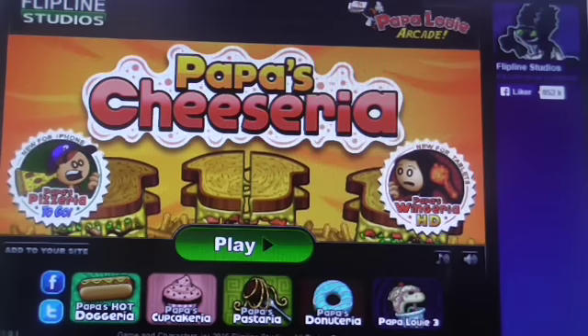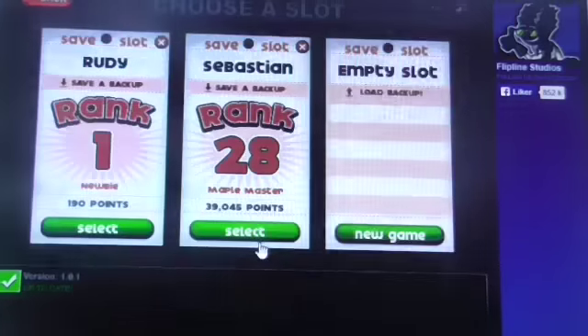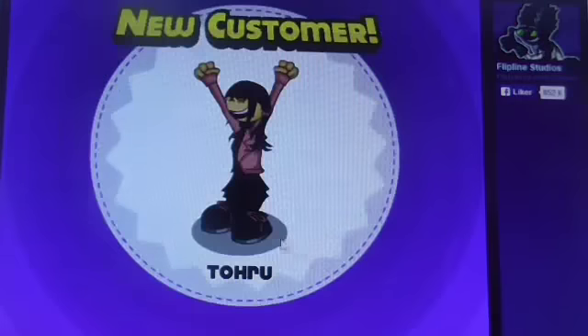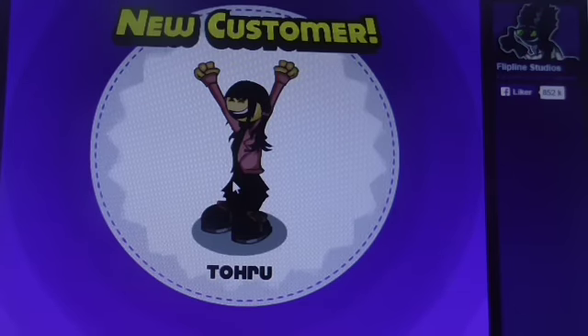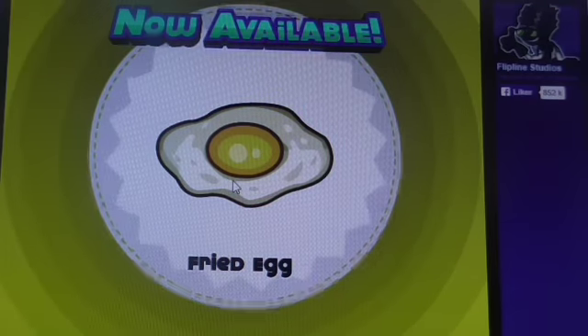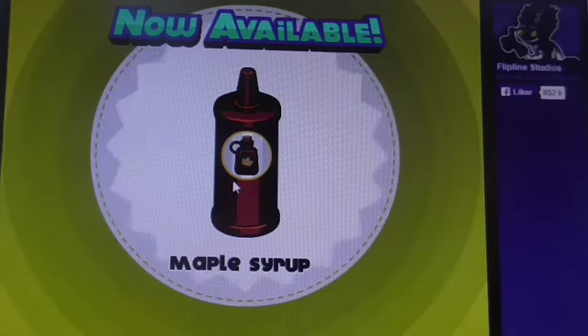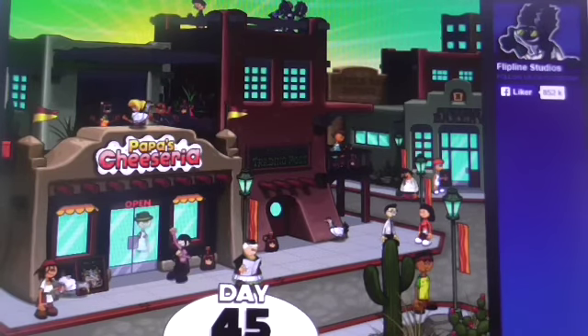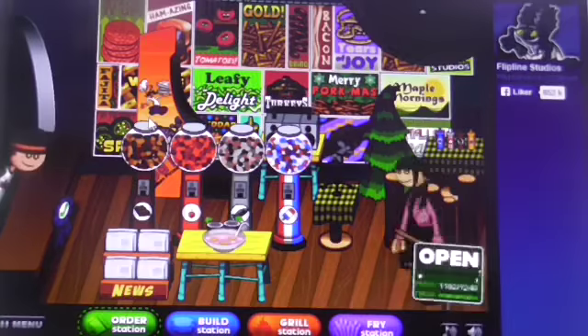What's up everyone, 99crash bandukitis here, welcome back to another part of Papa's Cheeseria. Today we are in Maple Mornings — we just unlocked every single ingredient, so now we get two roux, fried egg as the standard topping, and maple syrup as the seasonal topping.